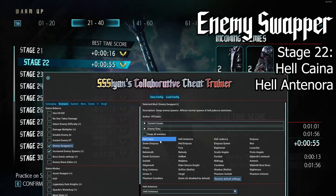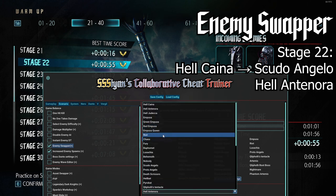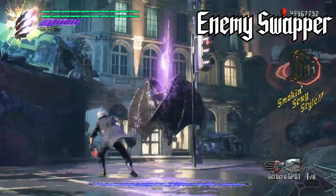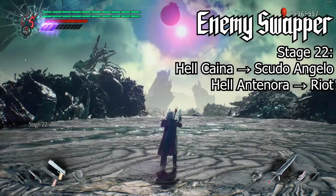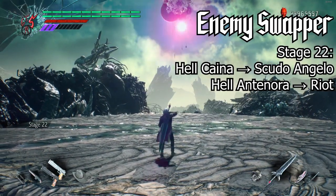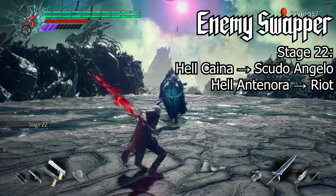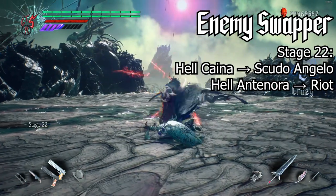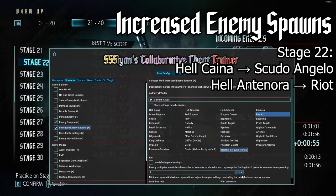The Enemy Swapper allows you to swap any enemy for any other enemy in the game without the need of file mods. It also includes a series of behavior modifications that will allow boss enemies to fight outside their own arenas without softlocking. While originally introduced in the June 2021 update, this new update has streamlined some of these boss fixes and included a new UI that clearly shows what enemies are being swapped. Related to the Enemy Swapper is the new Increased Enemy Spawn mod, allowing you to tweak the quantity of spawns for specific enemies.